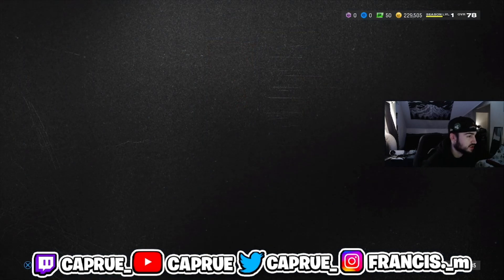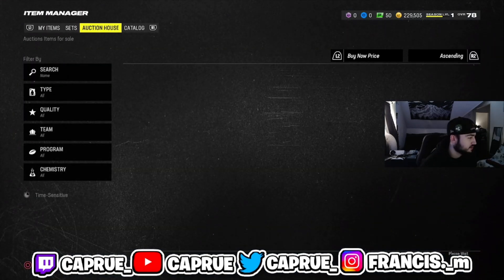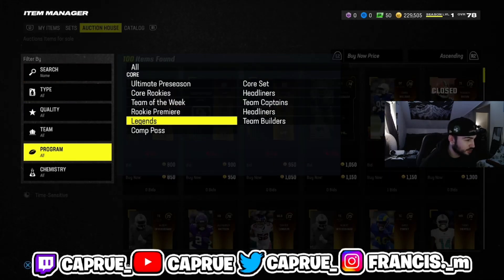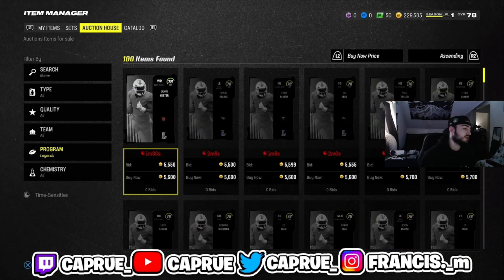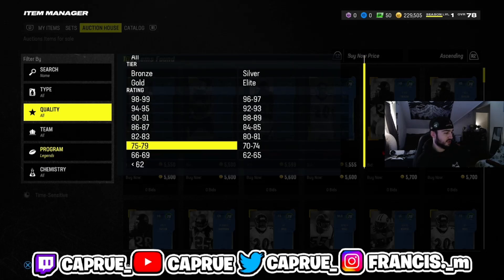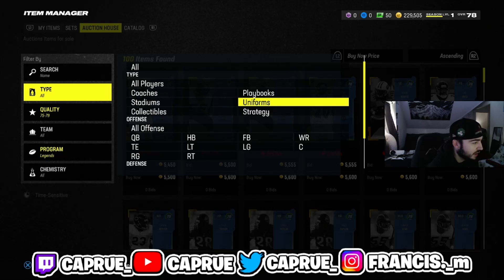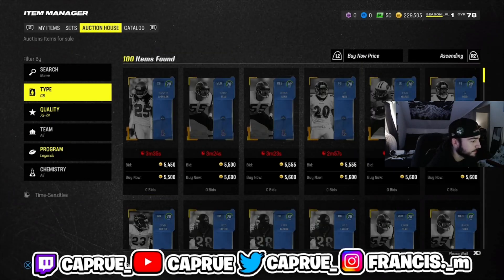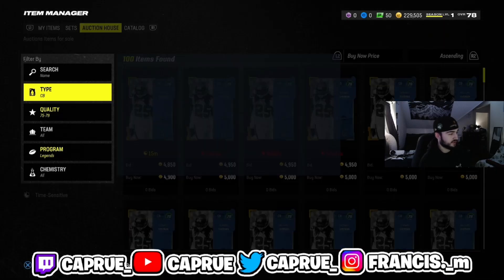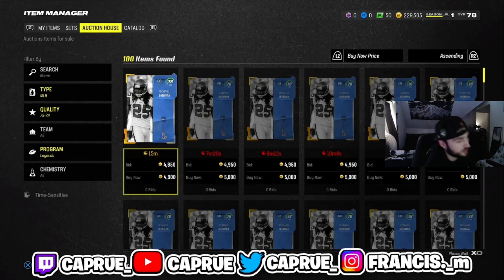So if you guys have no money spent like me, then make sure you head on over to the Auction House. Go to Program and put it on Legends. I'm going to show you guys how to make the best coins every time a Legends promo drops. I see they have 78 overalls, so we're going to check those out. We're going to check out some filters — I'll show you guys the best way to snipe off of these. You want to filter by position and overalls. The set price is about 5.5k, so if you guys get these cards for about 4k or cheaper, you can make tons of coins.